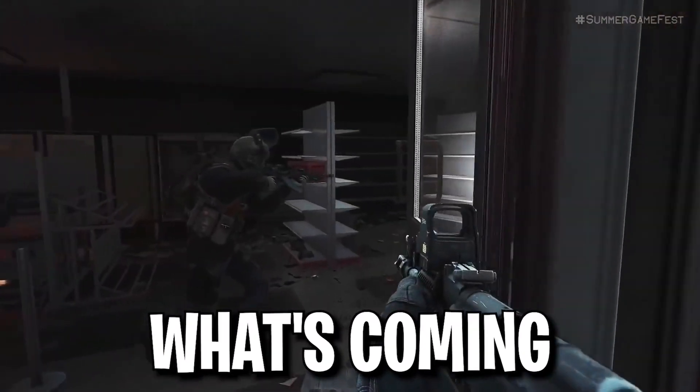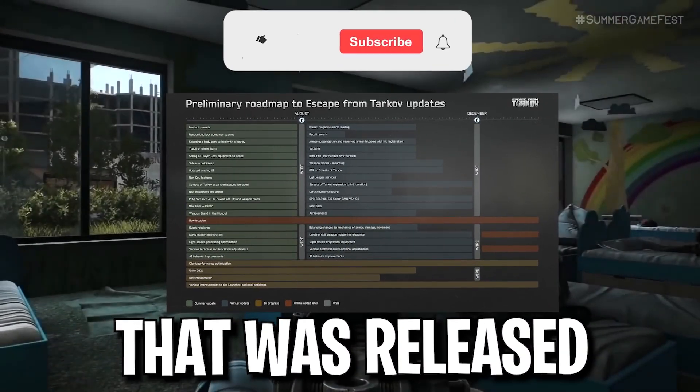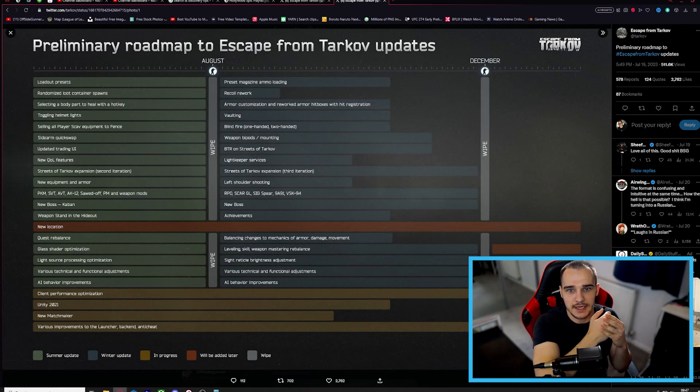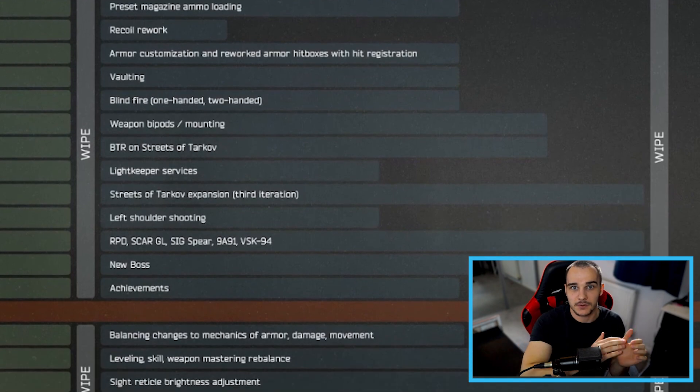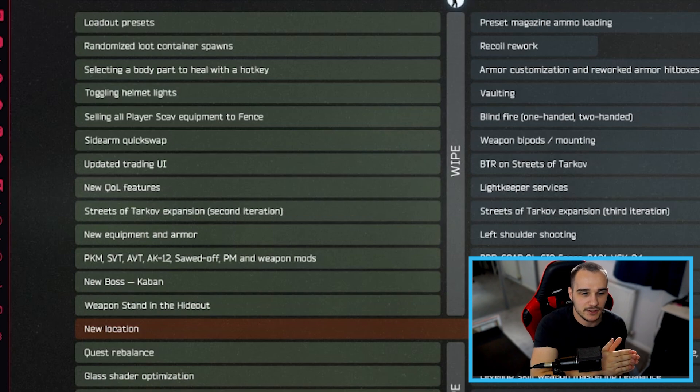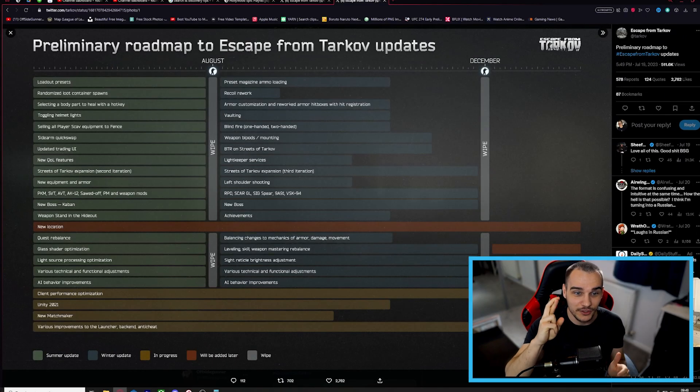For any of you who do not know what's coming in this wipe, there was a roadmap released about a month ago that tells you what it is, and I'm going to run through it with you. So sit back, like and subscribe, and enjoy. Everything on the left-hand side in green is the stuff we've already recently got in the latest patch, or the stuff that's going to be coming in the wipe either tomorrow or the day afterwards. Fingers crossed it's Thursday.